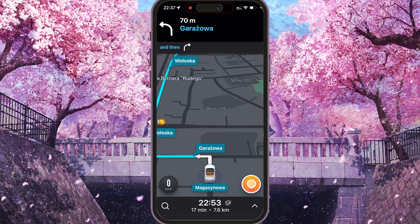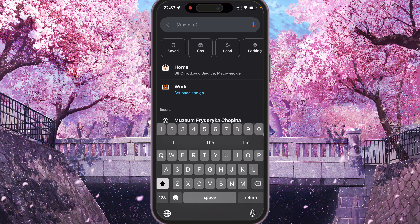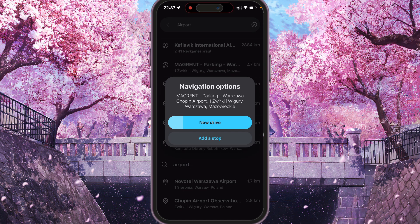And then, when you add your final destination, we can add stops. For that, we can tap the search icon here and find another place. So for example, Airport. And here are two options: New Drive and Add a Stop. So we need to tap Add a Stop.